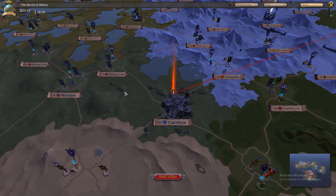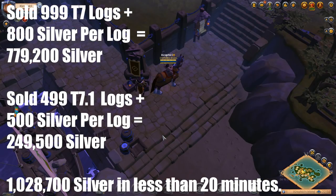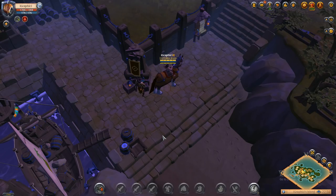Now I'm going to skip ahead and show you the profits. I sold 999 T7 logs for about 800 silver per log, adding up to about 779,200 silver. Then I sold 499 T7.1 logs at 500 silver per log, adding up to about 249,500 silver. I ended up profiting 1,028,700 silver in less than 20 minutes of work. Let me know in the comments how you make your money in Albion Online, and I'll see you guys next time — make sure to hit that sub button!